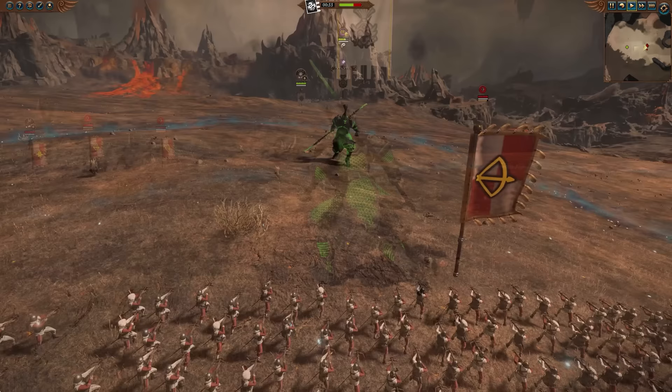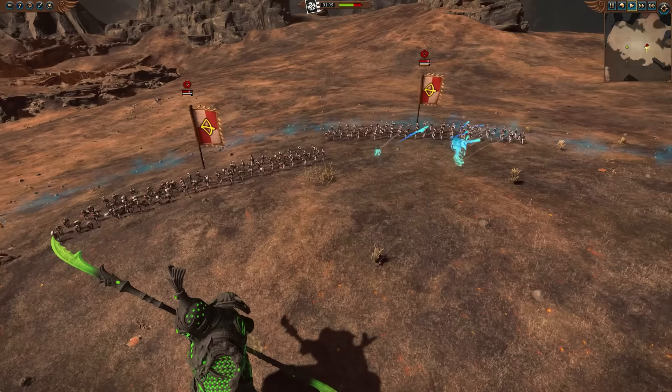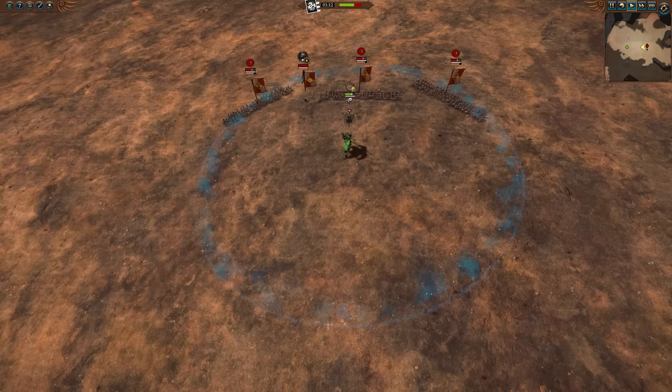Number one, a 25% missile resistance, and more interestingly, the redirecting aura. This does the same thing as the Cathayen spell Missile Mirror, reflecting missiles back at the shooter, but in an aura. So any unit caught in this aura will have this effect. And as you can see, simply standing near these units will cause them to kill themselves. Basically, you don't even need to attack them. It's pretty funny to watch, and it's something really different.